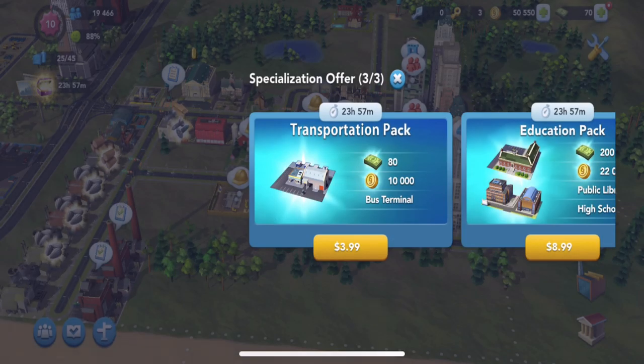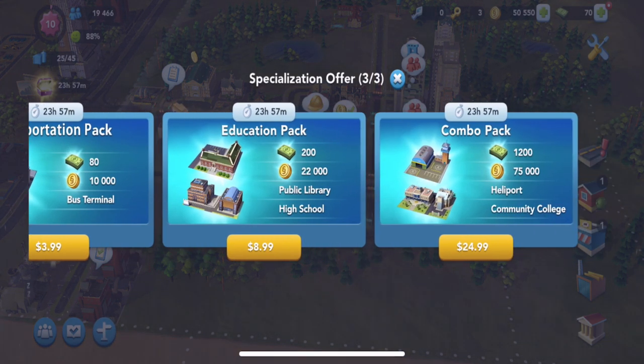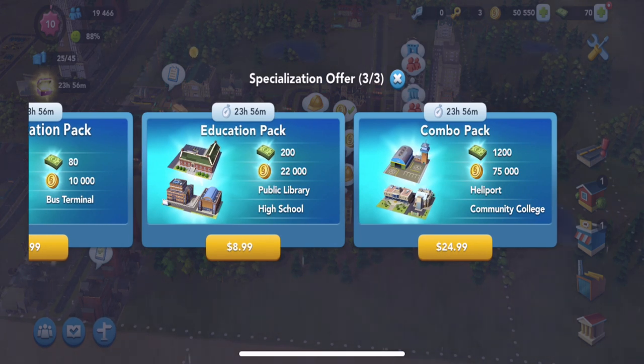Hello folks and welcome back to Build It with Smith. We are here for level nine of the SimCity Build It beginners guide, and it looks like we have a special offer here. It is offering me a transportation pack which will include 80 SimCash and 10,000 Simoleons, plus the bus terminal. There's also an education pack. You guys can read through these — there are several packs available here.